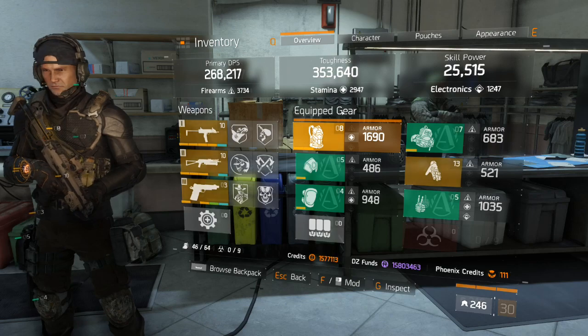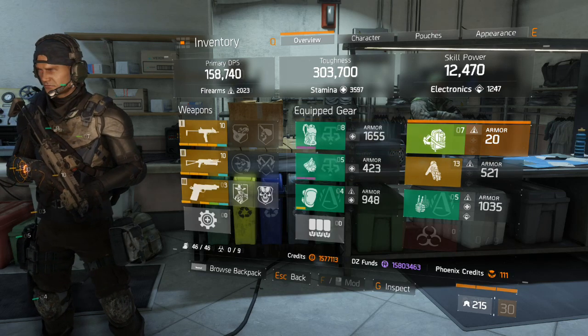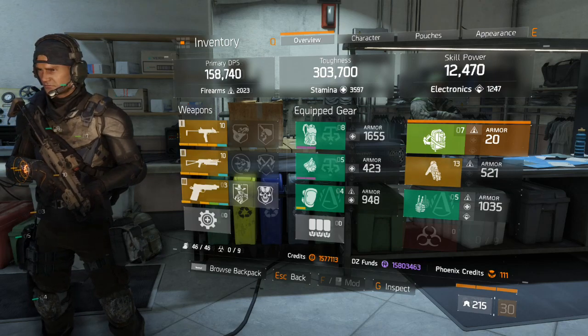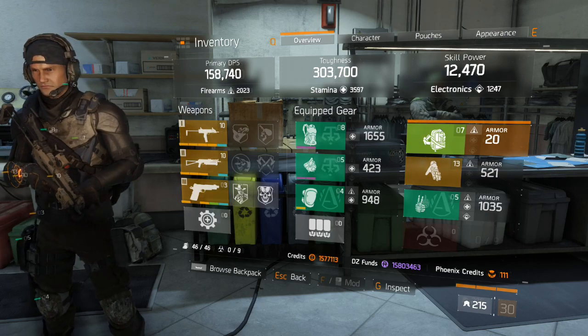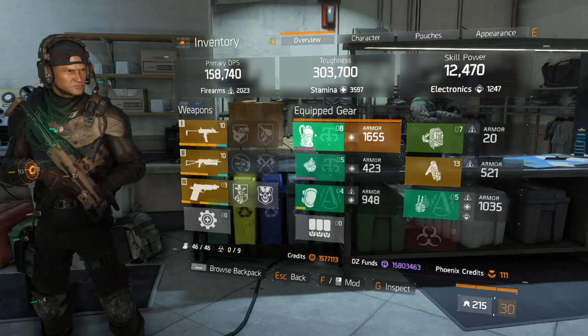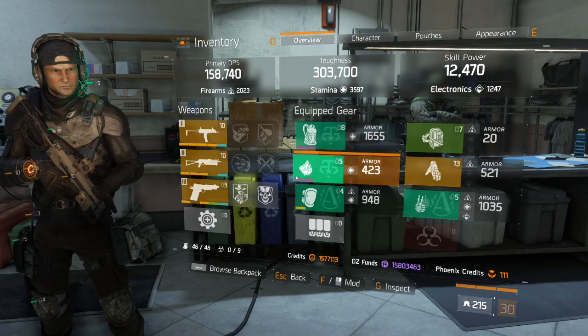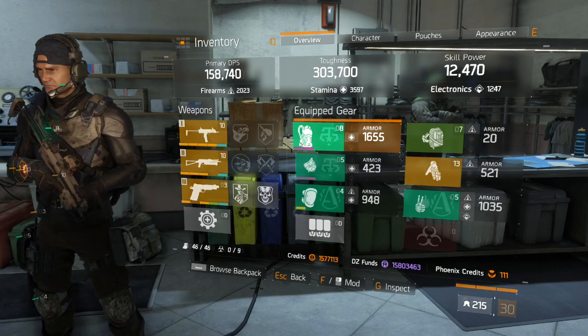Let me talk about the gear I have on. This setup is great if you need more ammo: get a Lone Star vest, a Lone Star mask, a Paramedic backpack, and a Police backpack. The Paramedic backpack gives you two additional medkits — with Alpha Bridge that's seven standard, plus the Paramedic brings it to nine total. The Police backpack gives 75% more ammo, and combined with Lone Star that's 100%. Add four mod slots with 10% additional ammo capacity each, and that's the best way to maximize ammo.